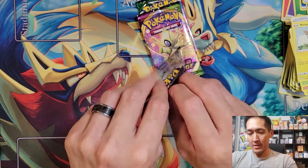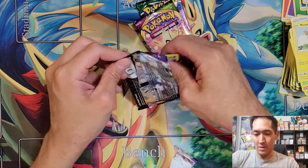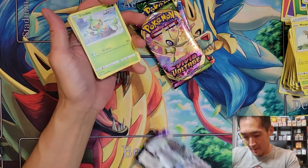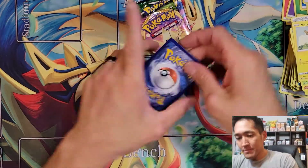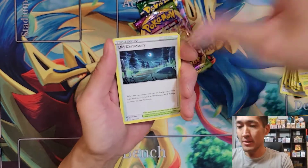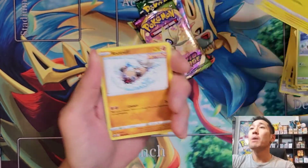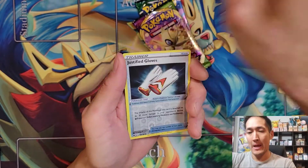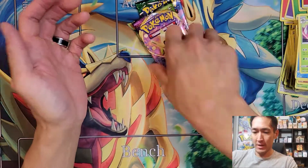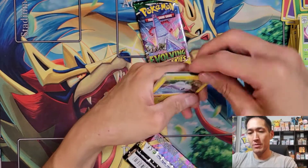Chilling Rain pack next — I've seen some pretty crazy pulls from these V Union boxes. Pulls: Porygon2, Grookey, Mareep, Falinks, Swirlix, Lapras, Raihan, Justicia Gloves, and a Serena Non Holo. Two for two on decent pulls.